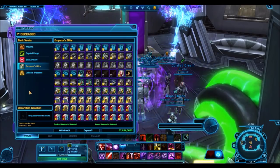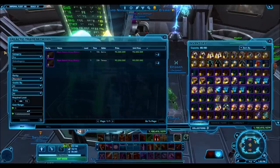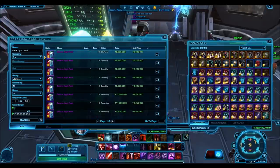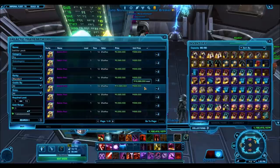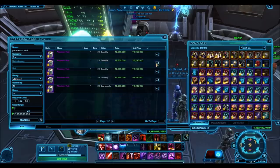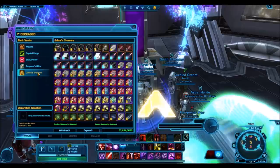Looking back at the GTN to preview some more items — there's the Black Nebula Blaster, and not only does it look really nice but it's going for about 5.2 million credits. Some of these cartel packs you can choose to sell or open and try your luck at getting something nice. The mandate of these giveaways is to give a lot of small prizes to many people rather than a few big prizes to only a few. That's why I'm splitting up the cartel packs — giving away sets of two rather than a whole Hypercrate.